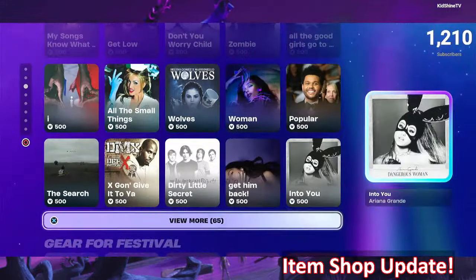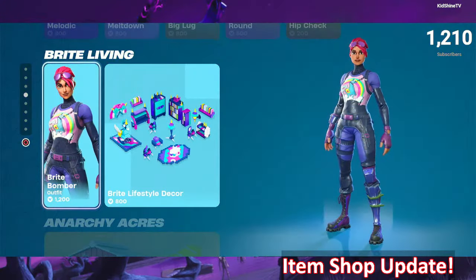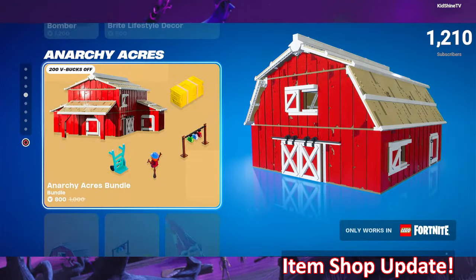No new Jam Tracks tonight. The Gareford Festival section is still the same as last night. The Bright Living section is here with Bright Bomber and the Bright Lifestyle Decor for LEGO Fortnite — some Bright Bomber Decor for LEGO Fortnite. 800 V-Bucks gets that stuff to you.